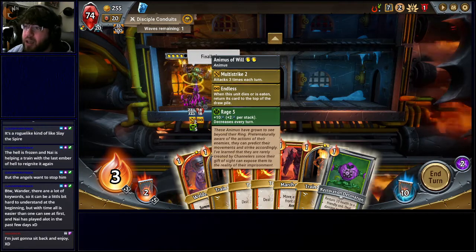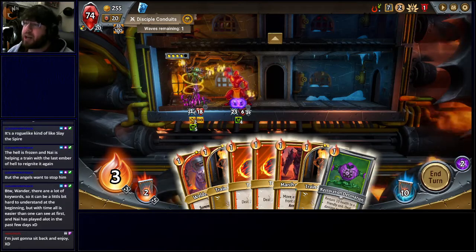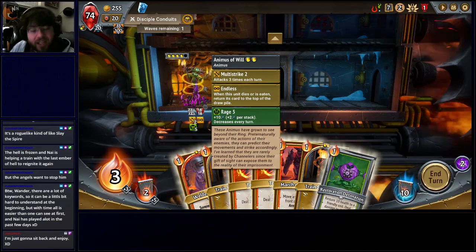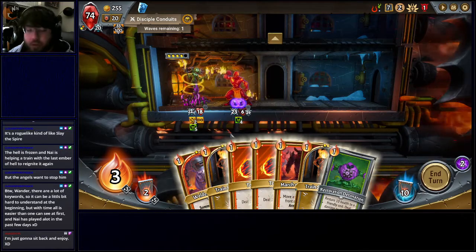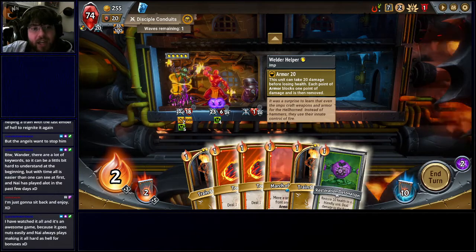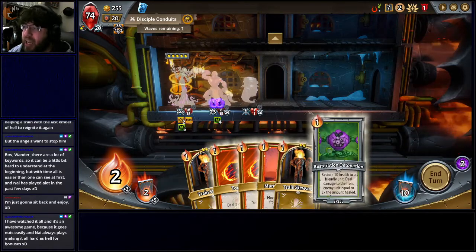I also have this Animus of Will behind. The Animus of Will has the ability Endless — Endless says if it dies, it goes back on top of my library instead of being pitched to my discard pile. So I get to keep this creature. It also has multi-strike, so it attacks three times every turn, and that's not necessarily just one unit — if he kills a unit, the next attack goes to the next unit. This creature by itself deals 22 times 3, which is 66 damage. And then I'm getting Imps every turn and can summon the Welder Helper, which gives 20 armor to whatever creature is in front.